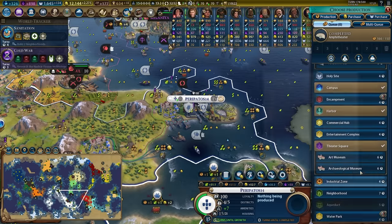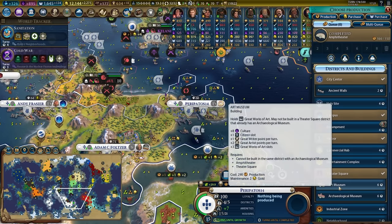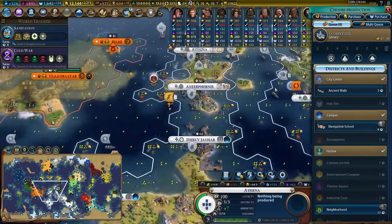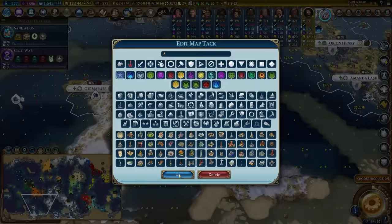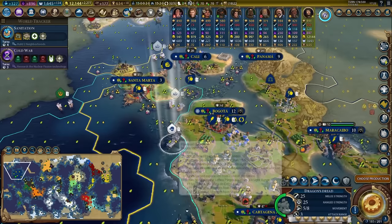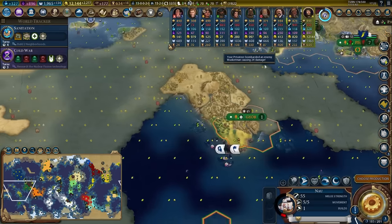You have a campus, a harbour, a theatre square, and a waterfront. The only thing you're missing is buildings for those. Focus on food, production, and science — that's where I want you to put your energy. I think it's totally acceptable to get another archaeological museum; they provide a lot of value. I'm going to grab a zoo in Orion Henry for the AOE amenities. We have 15 cities with maximum happiness. I'll have to live with the fact that I'm going to have crappy builders because I had other cards that were simply more important.